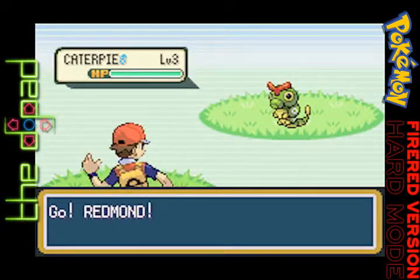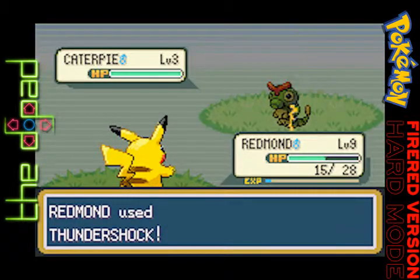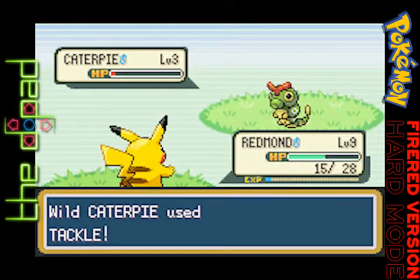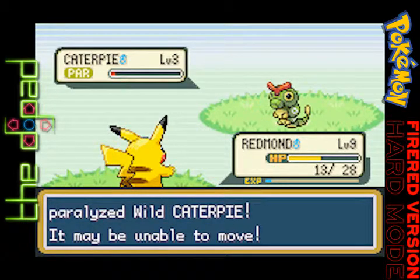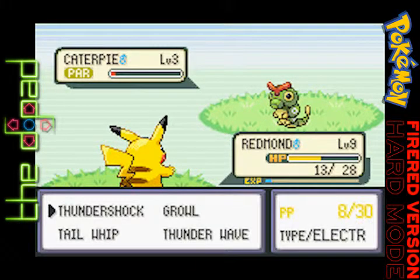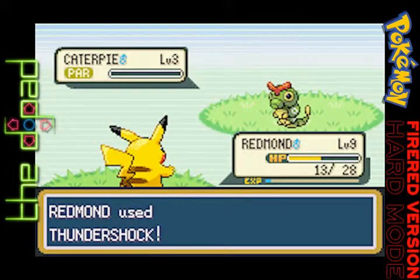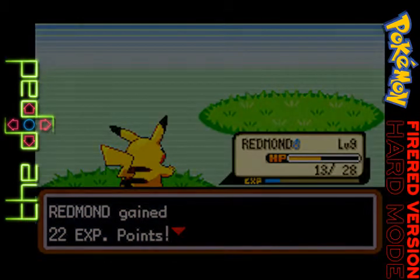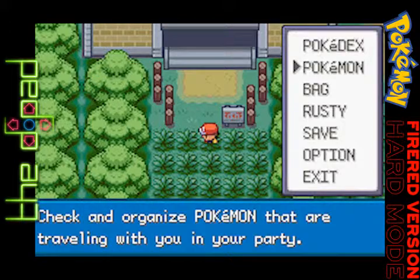Caterpie! I think when we get him — Zuzu! I don't think he's gonna be any use to us in that battle, so I'm not really sure I'm gonna keep leveling this guy up. I think I'm gonna leave him a little lower and then we'll focus on him a bit more when we get out of Pewter City and heading to Cerulean.